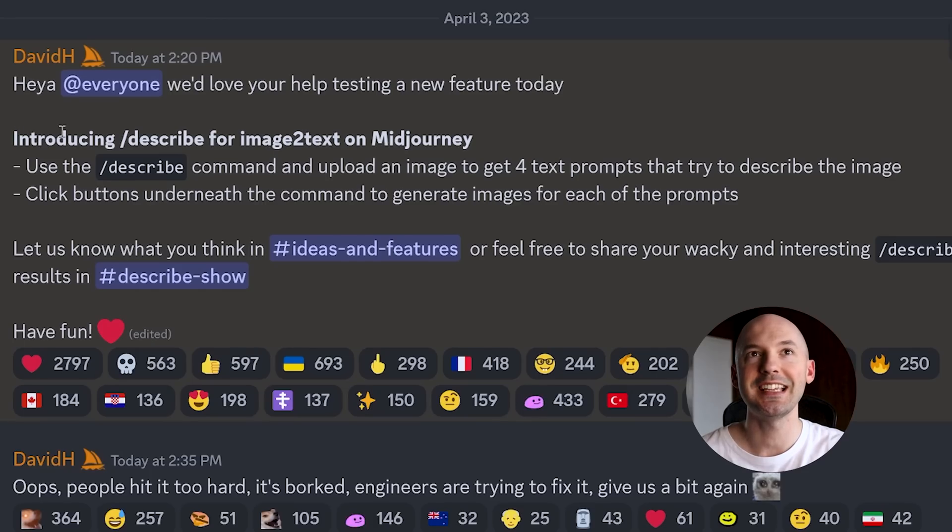Wake up! A new Mid-Journey feature just dropped — introducing slash describe, image to text on Mid-Journey. Use the describe command and upload an image to get four text prompts that try to describe the image. You can then click the buttons under the command and generate each of the prompts.